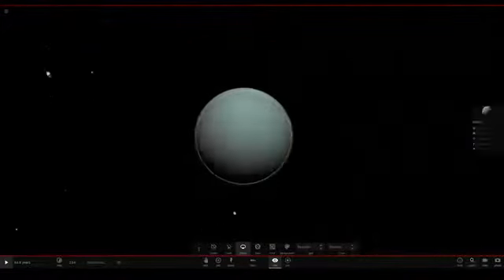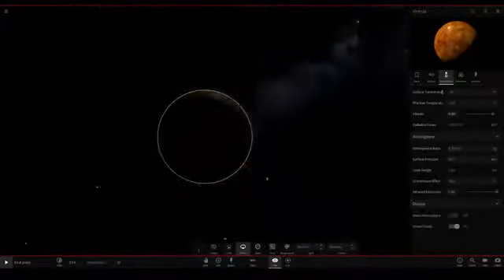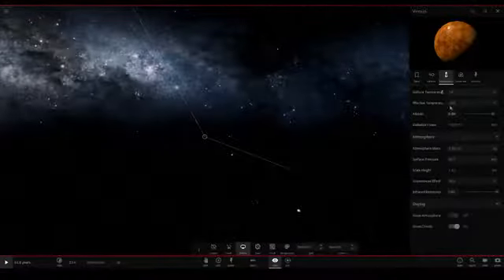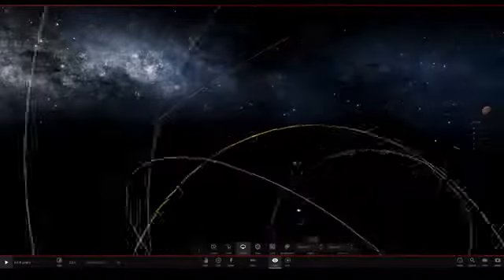Venus's atmosphere still shows it's getting a little light, but if we turn that off... no, it is still getting light. I thought it would be in complete darkness, but okay. So Venus is now very cold — one of the coldest planets in the solar system.